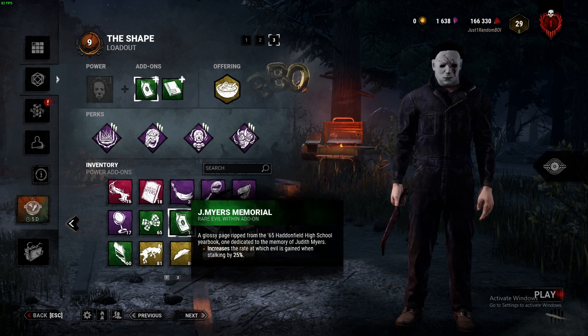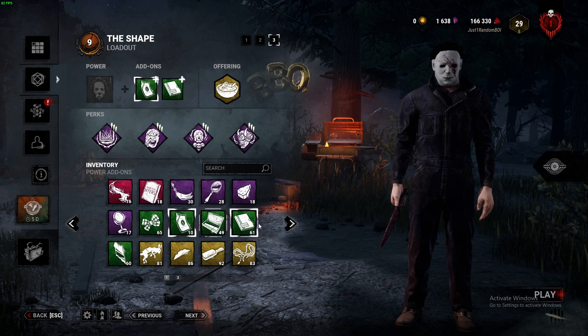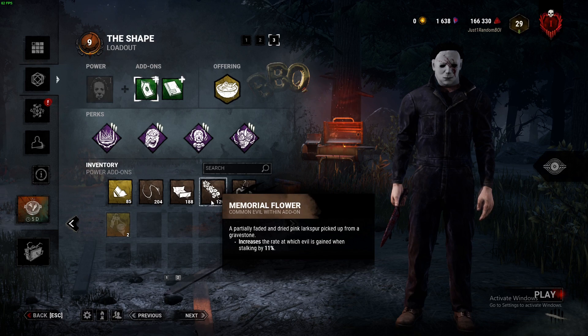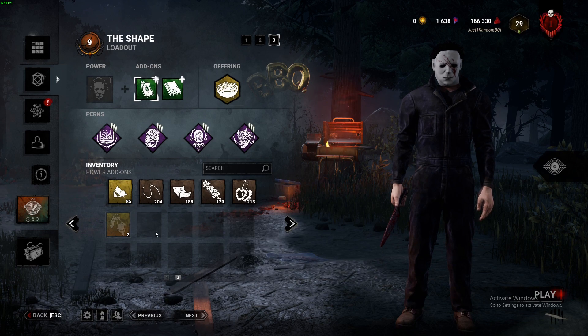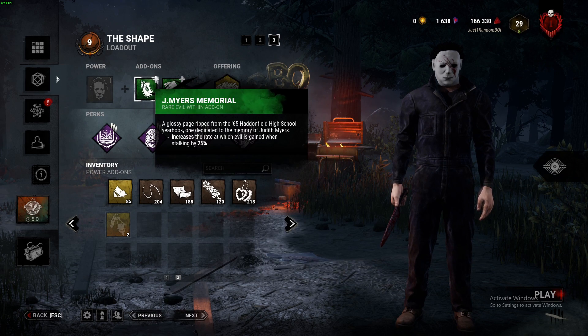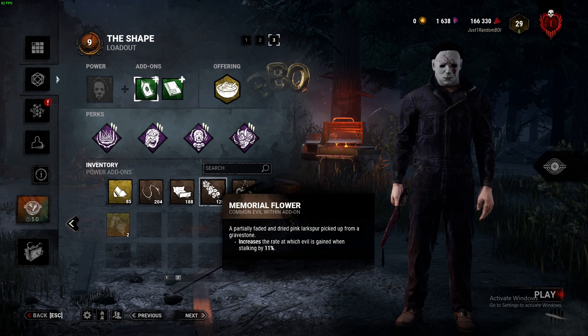The Memorial Flower and the J.A. Myers Memorial allow you to fill up the progress bar by a specific amount, up to a maximum of 36%. These stack. So if you want to get your Evil Within 3 quicker, you can always bring the Memorial Flower or Myers Memorial.